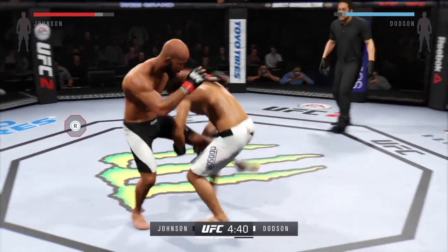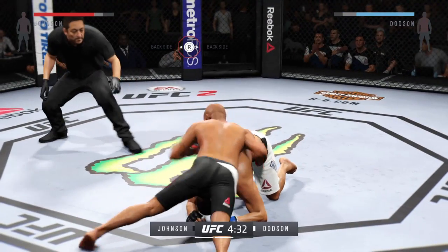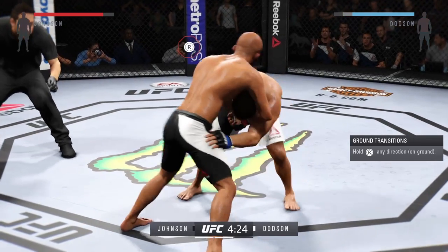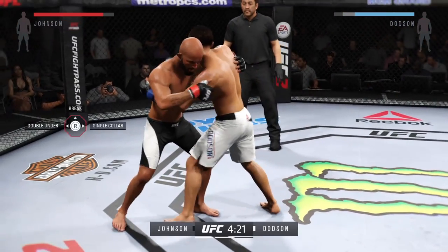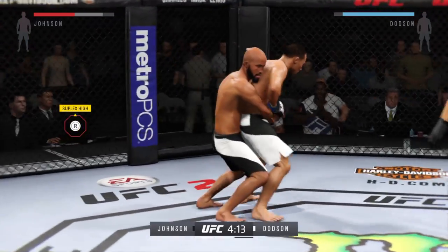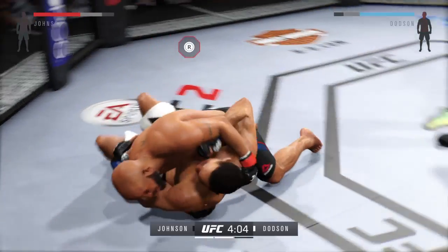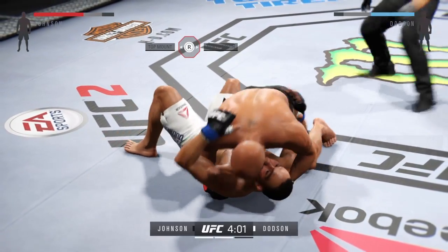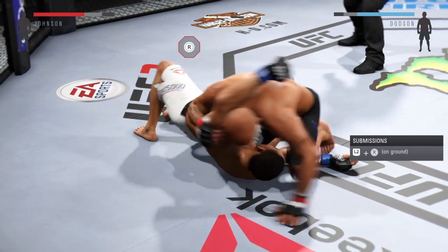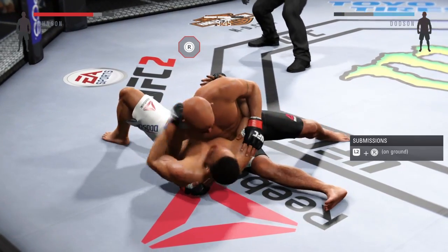Good straight to the body by Johnson. Looking for the suplex. More work to the body by Johnson. They clinch up. Johnson's got double underhooks and he transitions to the back — what a big suplex! And again, he's got the full mount.